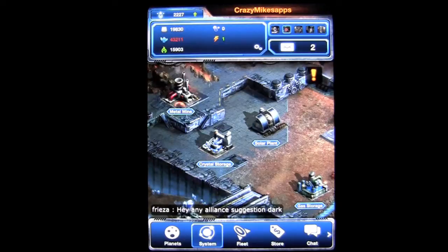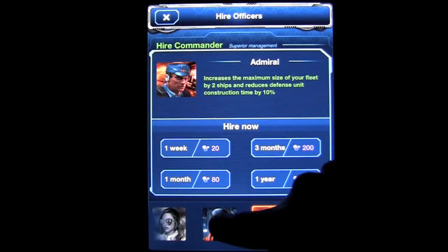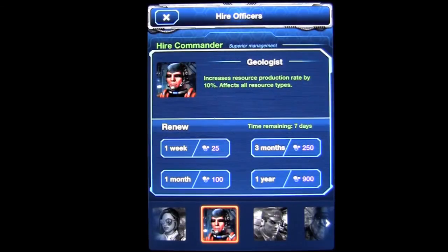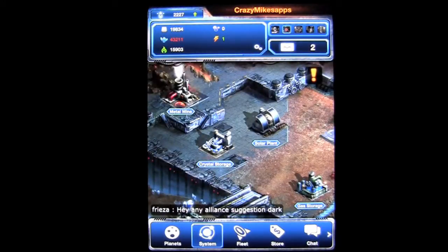There is another application called Galaxy Empire Deluxe that sells for $3.99, which provides the same gameplay but gives you a geologist that increases your resource production rate by 10%. It's typically a $9.99 value over a month's time, so you're getting a good deal at $3.99, and I'll tell you more about that in a minute.